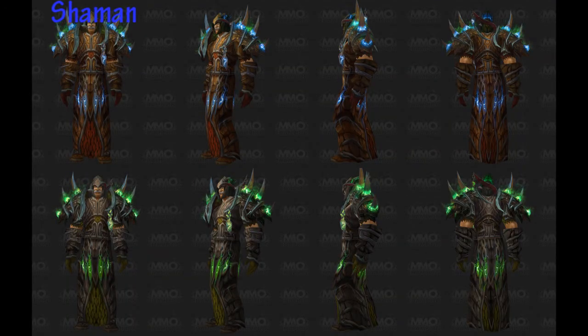Last on my list, and certainly not the least, we have the Shamans. They seem pretty plain. Although the armor appears to flow fairly well, it's only broken up by a couple of little color streaks running through the legs and something hanging off the shoulder. The helmet has some weird hooks running through it — one on the nose and one on the right cheek. It doesn't really make sense. Shaman's more of a blunt weapon, earthy, elemental type sort of class, so I don't understand the look that Blizzard was going for here.